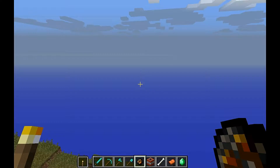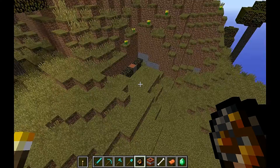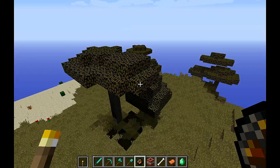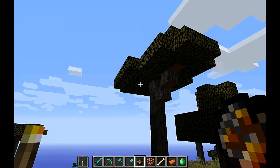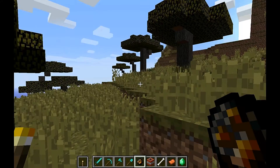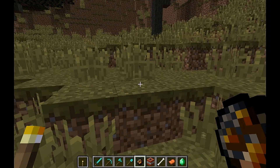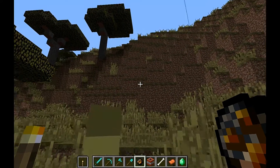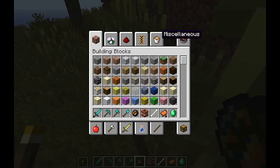A couple of issues with 1.9 I'd like to point out immediately. It's because I'm in creative and I can fly. But compared to 1.8, 1.9 seems very laggy, especially on this map. I'm not sure why — it's usually not this bad. I've got a lot open in the background, so it's usually not quite this bad.